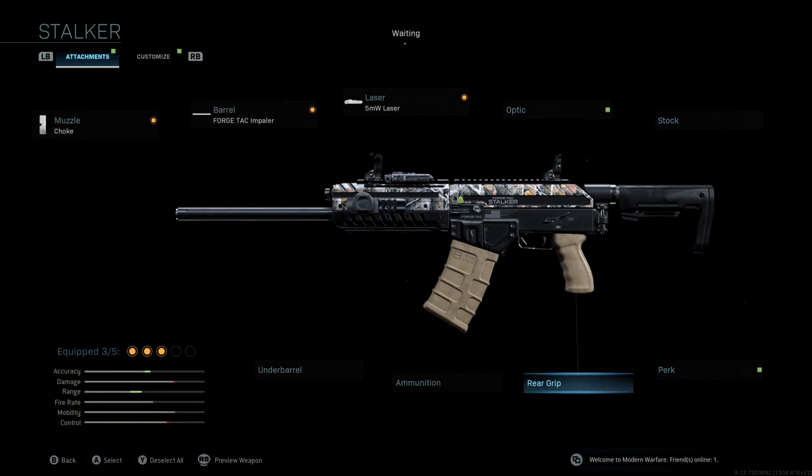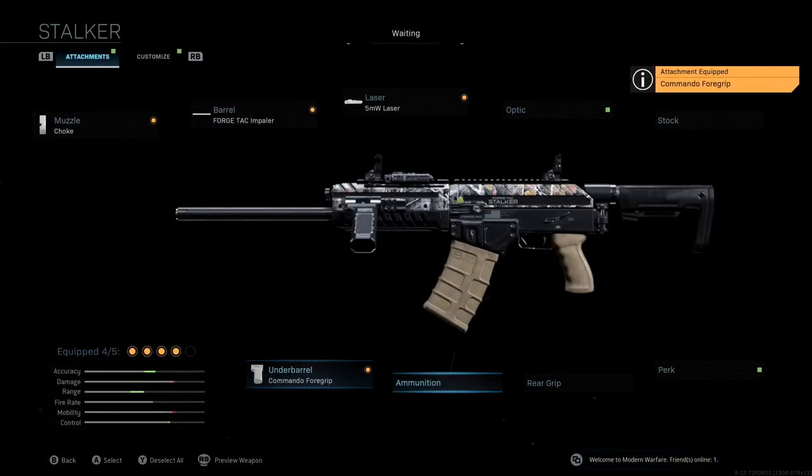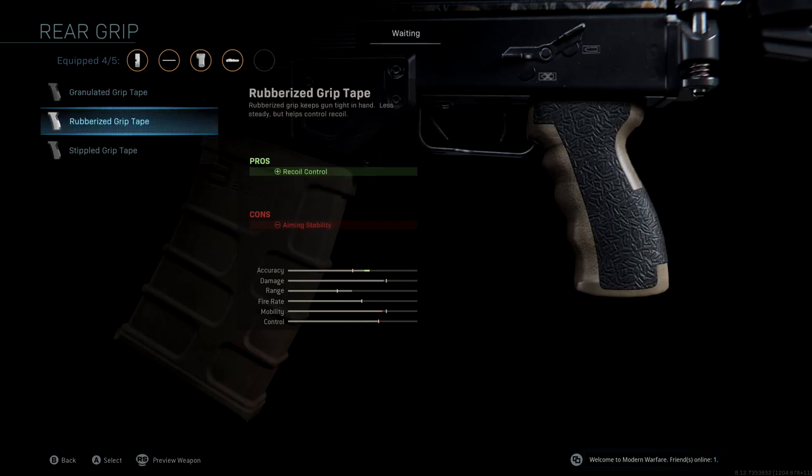We're not going to be using a stock. The underbarrel we're using is the Commando Foregrip. What I like about the Commando Foregrip is that we get another boost to accuracy, range, and control — recoil stabilization as well as aiming stability. It's a really good attachment for pretty much any weapon in the game. We're not going to be running any extra ammunition either.